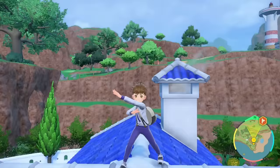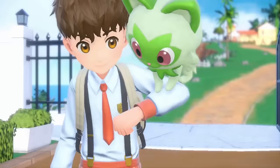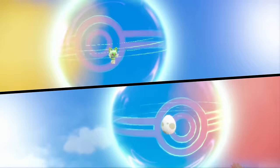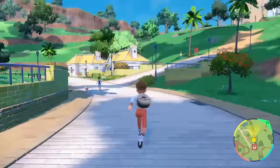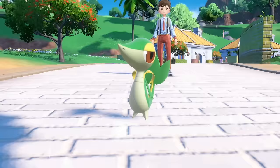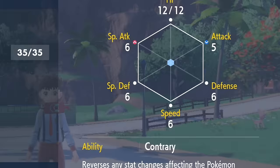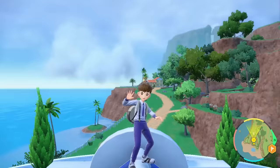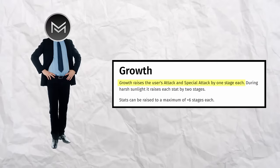Just like most of these animal-themed runs, none of the starters Director Clavel offers us can be used, so we pick the grass cat only to instantly trade it for an egg. All we need to do is run in a circle over and over again, and after some time, our egg finally hatches. Snivy gets the name Viper and has a modest nature and its hidden ability, which basically reverses stat changes. For example, if I used the move Growth, instead of increasing my special attack by one stage, it would drop it by one.